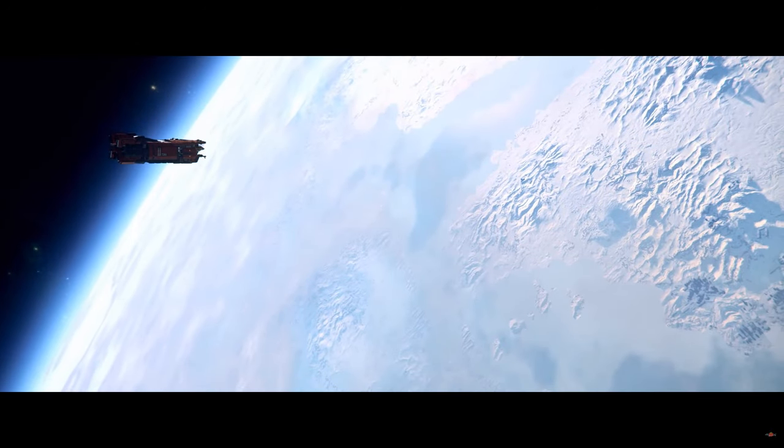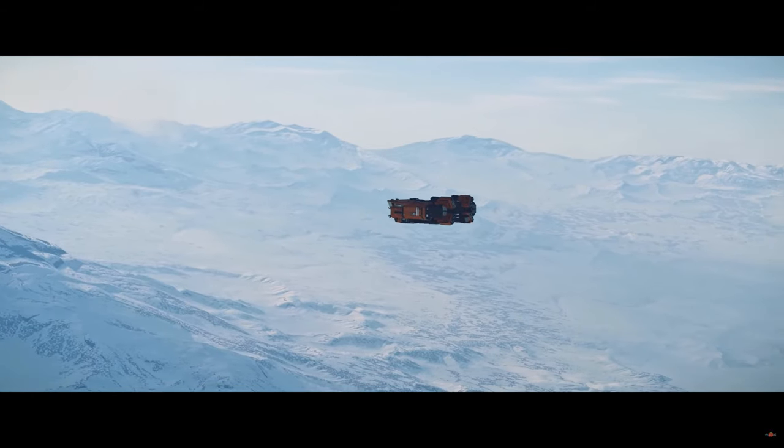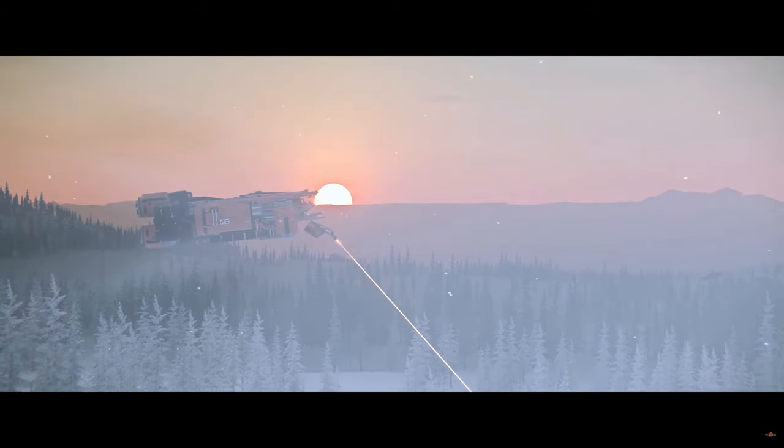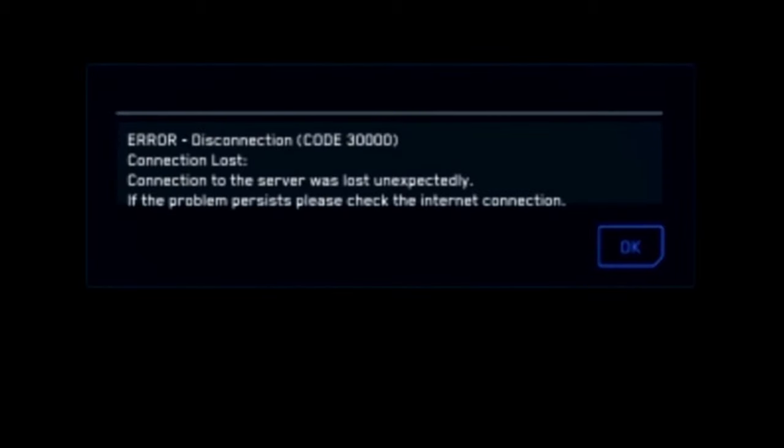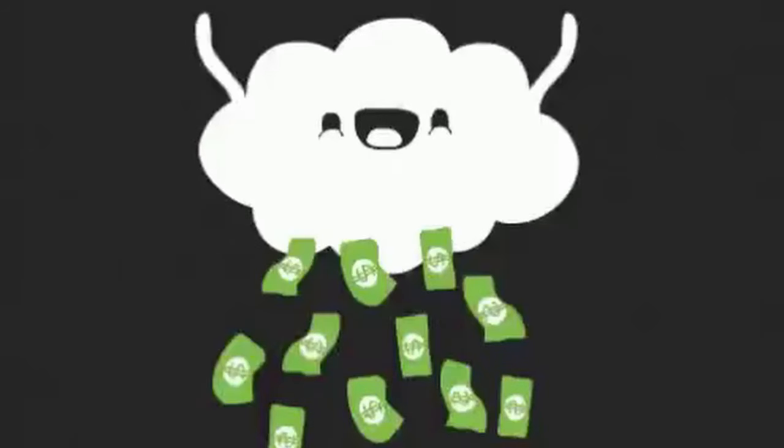You'll now be able to take your Cutlass Black out to the surface of Microtech, do some heavy mining, and then return back to the space station for a cool 30k — I mean 30k UEC, 30k large, fresh in the bank.